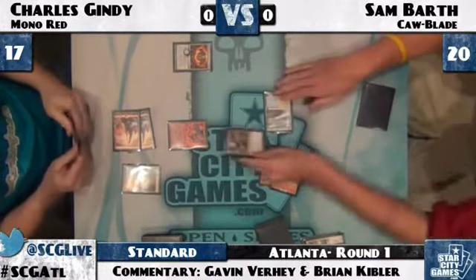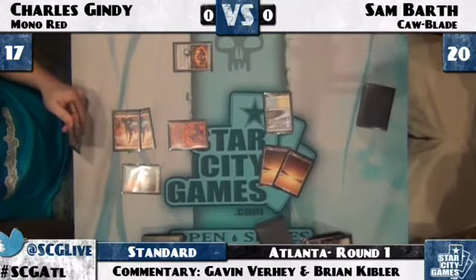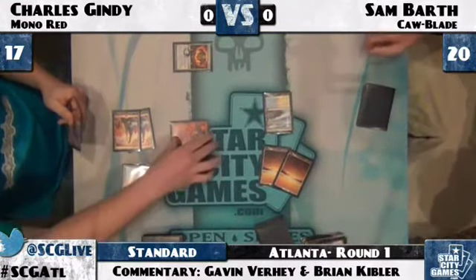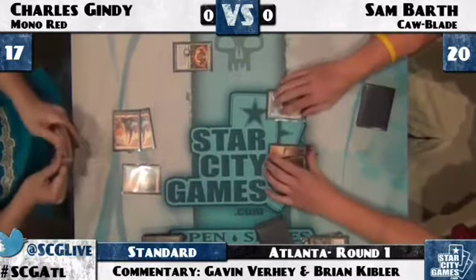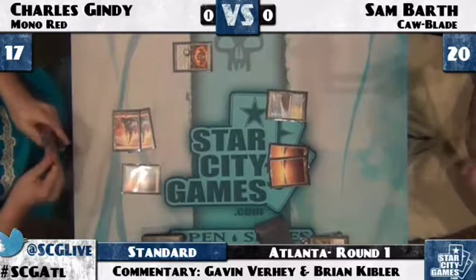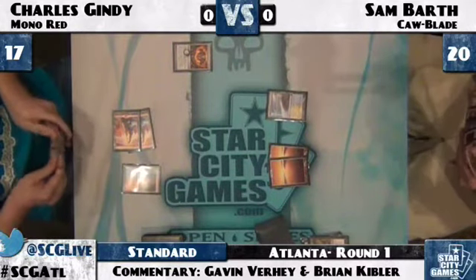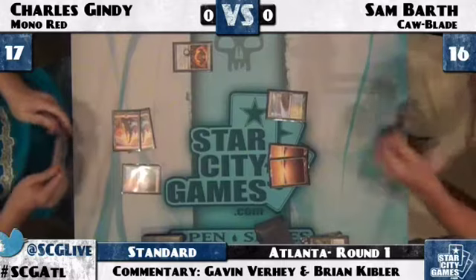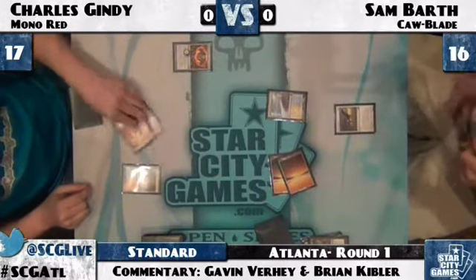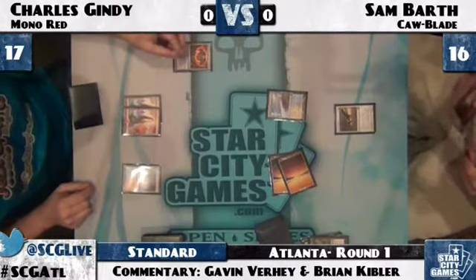That was a very nice Forked Bolt. That was the one out of Charles' deck, and there's that Dismember from Sam Barth to get rid of that Lava Mancer. So the one Forked Bolt knocks down those two Hawks, which is huge. There are two Into the Royals in Sam Barth's deck, but there aren't a lot of other ways just to stop that Shrine of Burning Rage — in fact, there are no Spellskites, nothing. To be fair, Sam is at 20 life, so it's going to take a while before that Shrine is all that threatening — 16 after the Dismember.